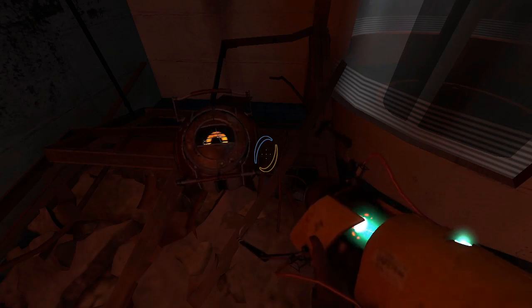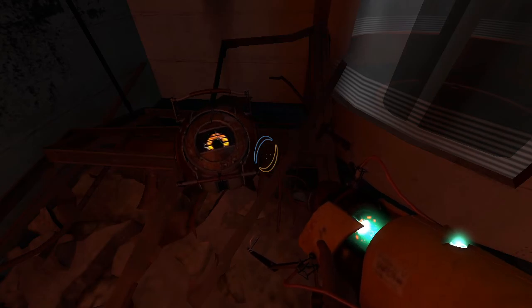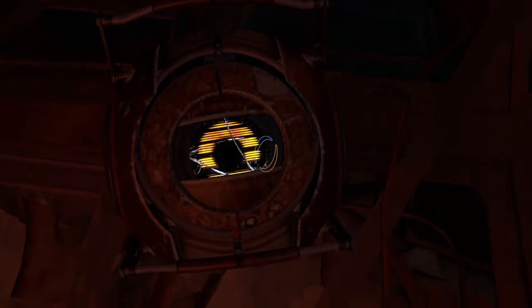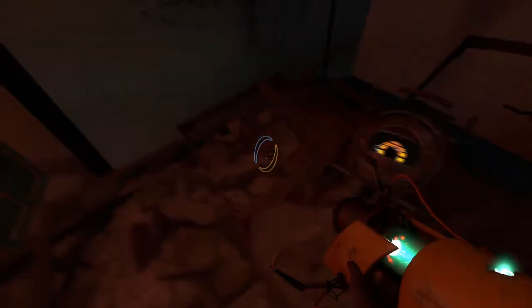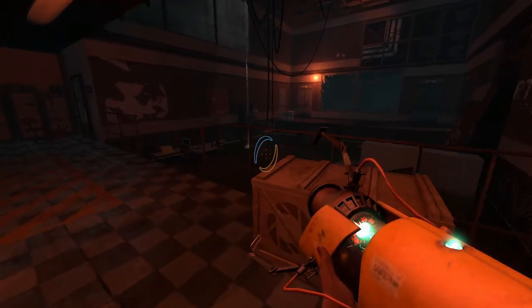Hey everybody, it's Blue Toad and welcome back to Portal Stories: Mel. Here's Virgil, who's been traveling with us and helping us get through places. He's got the old Aperture logo in his eye — slash camera thing. I don't know what to call it, but anyway.